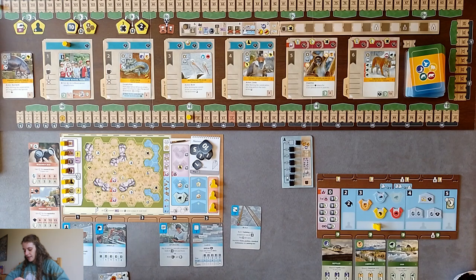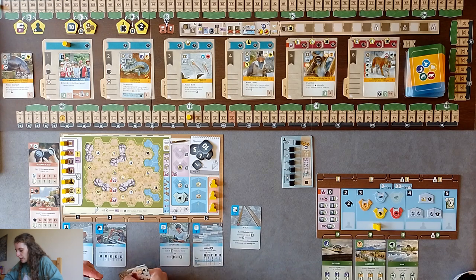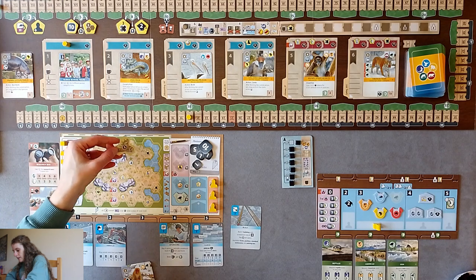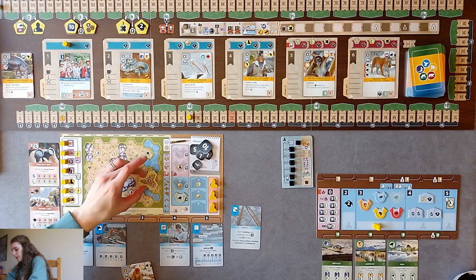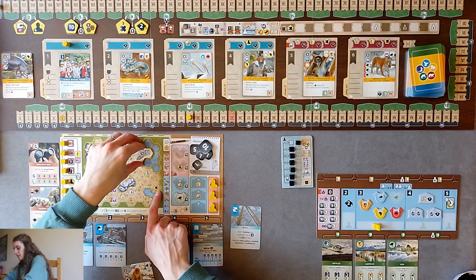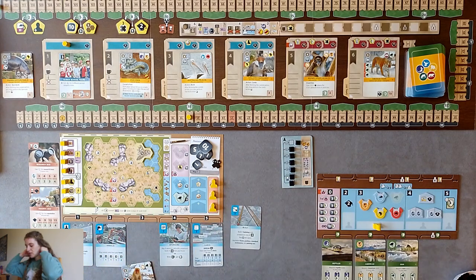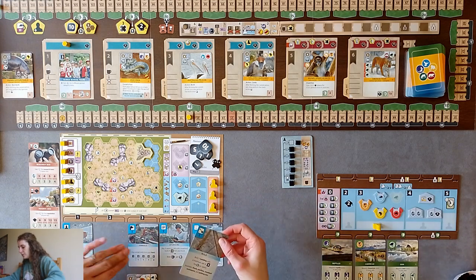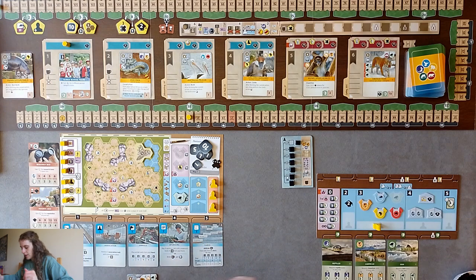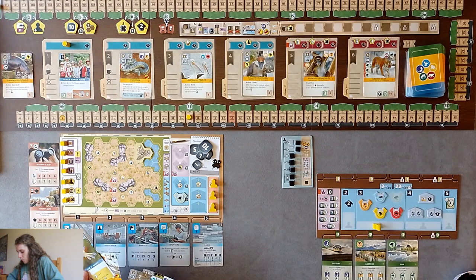I forgot to get my money at the beginning - you have 25 coins. I can build an enclosure of a maximum size of three because that's the strength of my action. The enclosure of size three costs double, so mine costs six - I get 14 back. I grab a size three enclosure. The X tokens - you can have a maximum of five - can be spent at any time to increase the strength of your action by one per X you trade in.